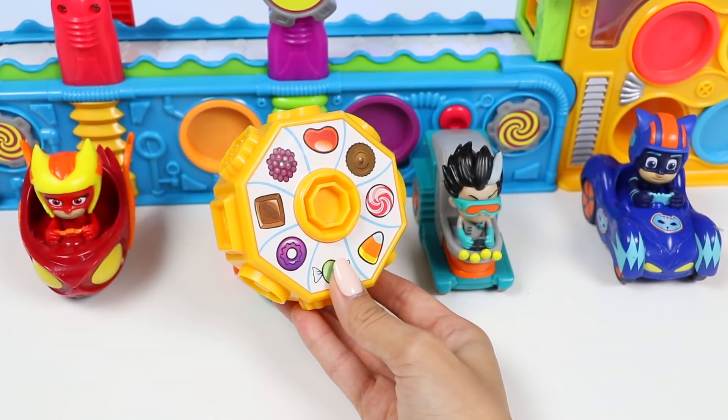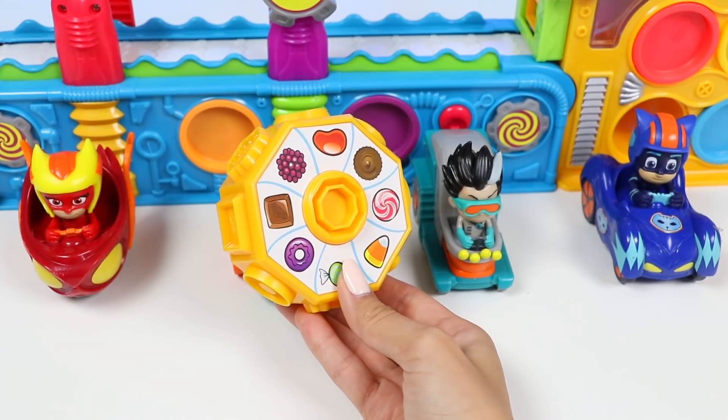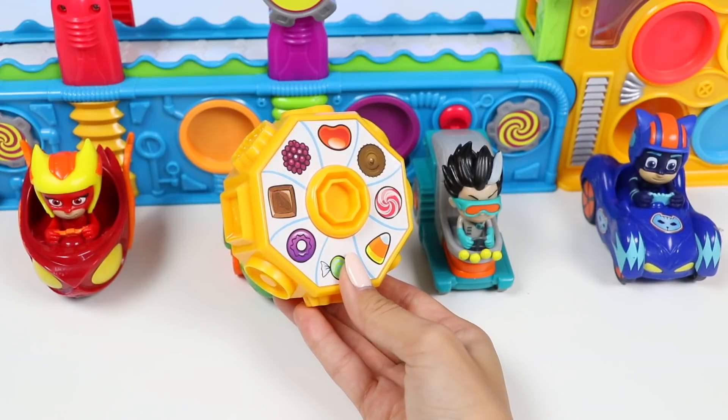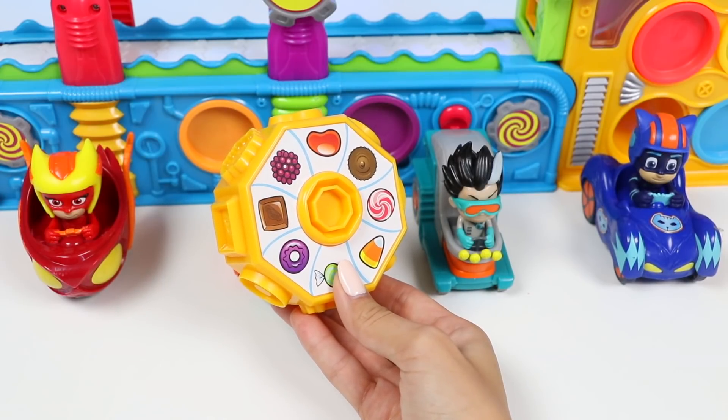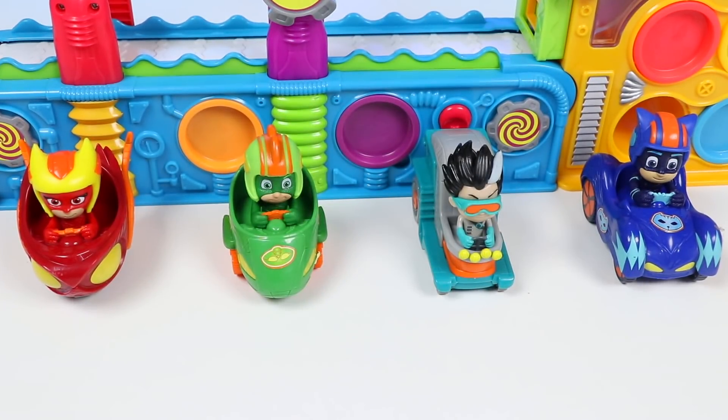Now Romeo and Catboy, which one do you want? I can only pick one? What kind of lame game is this? Yep, only one! Fine, I'll pick the donut — and it better be chocolate! Nice! How about you, Catboy? One is all I'll need to get what I want! I'll go with the candy corn — I love Halloween!